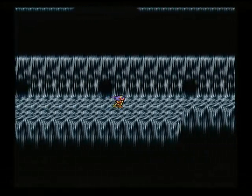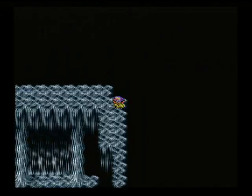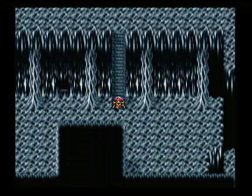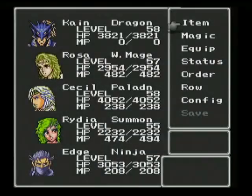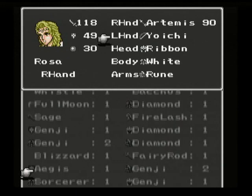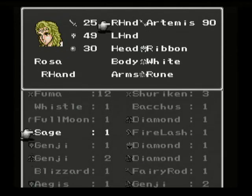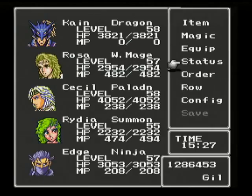Here we are at part 49 of my video walkthrough for Final Fantasy IV. We're heading over here to the Lunar Core. When going through this area, I like to equip Rosa with her Sage Staff because I need her will boost — 97 will.